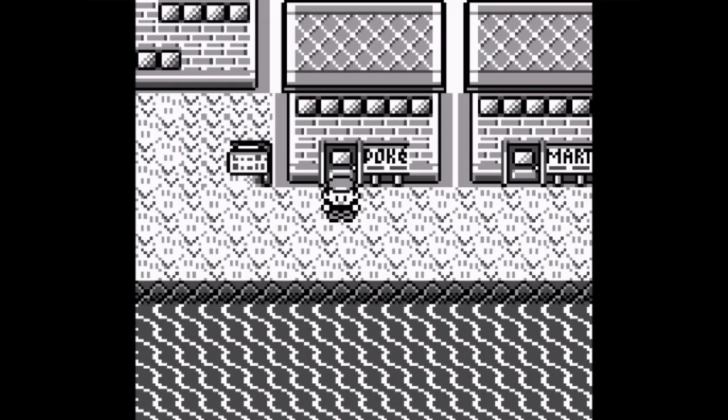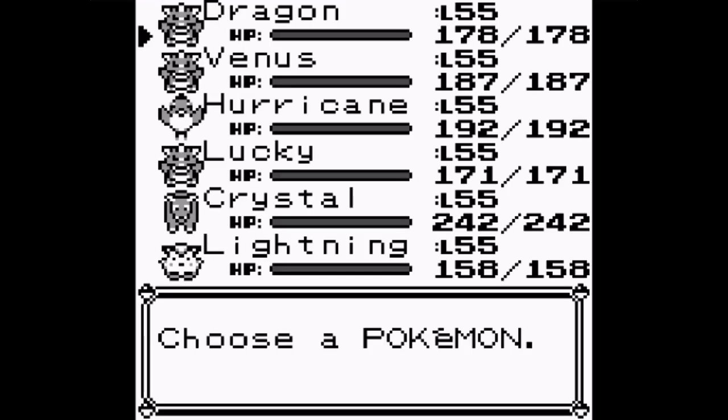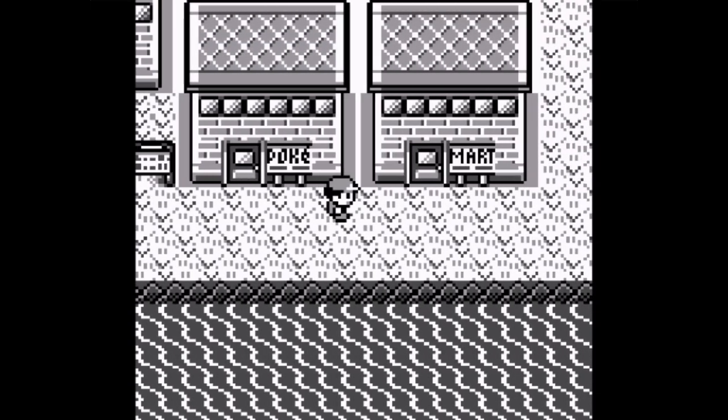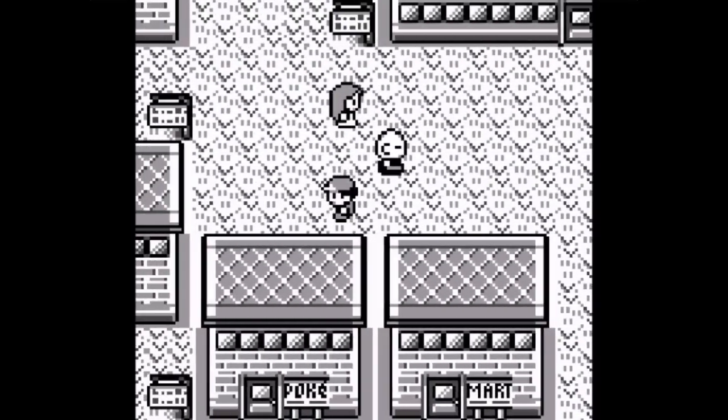Greetings my healers, this is Nickentl and welcome back to Pokemon Blue. I trained my Pokemon off-screen up to level 55 - look at Hurricane, he learned Mirror Move. Now all of my Pokemon are set with their movesets. All I did was train at the Pokemon Mansion, nothing else.